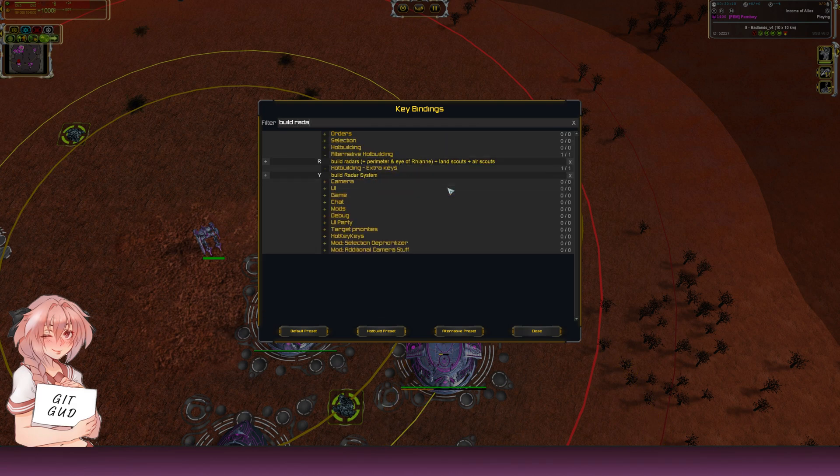Build radar is on R. I used to have it on Y as well but I don't really use the Y binding anymore — R is the one I keep.